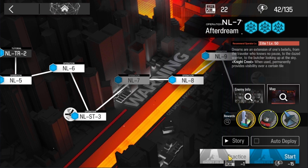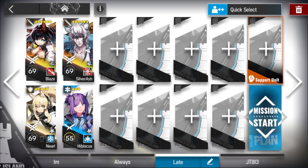Alright, NL7, here's the squad. Base is essential. Neuro and Hibiscus can be replaced by better operators you have in the same class.